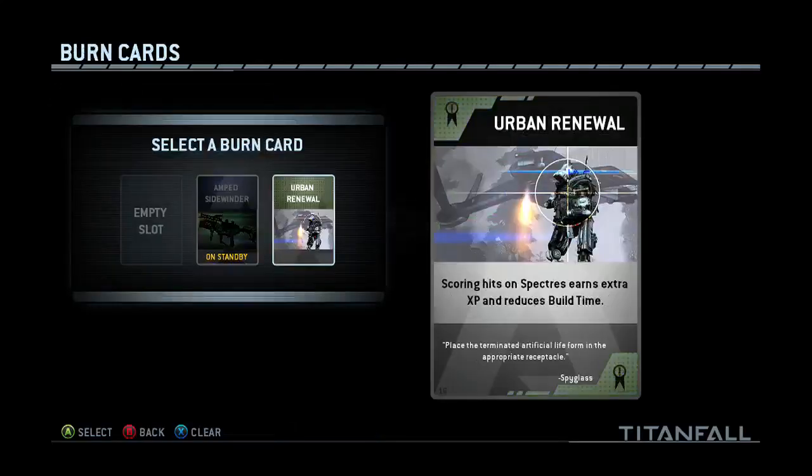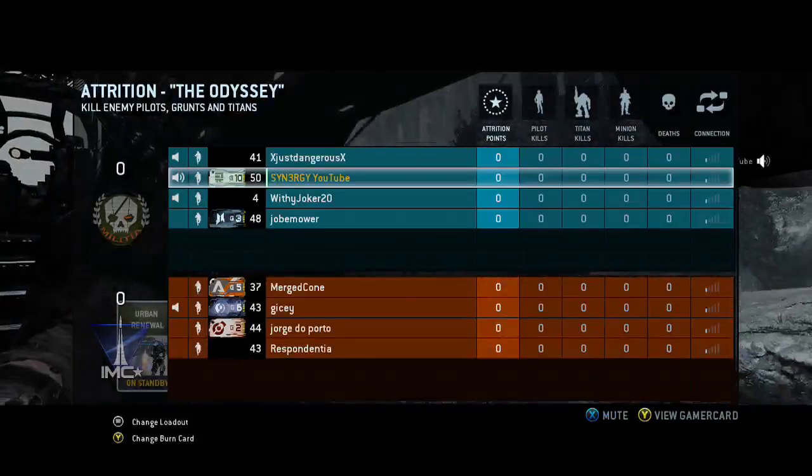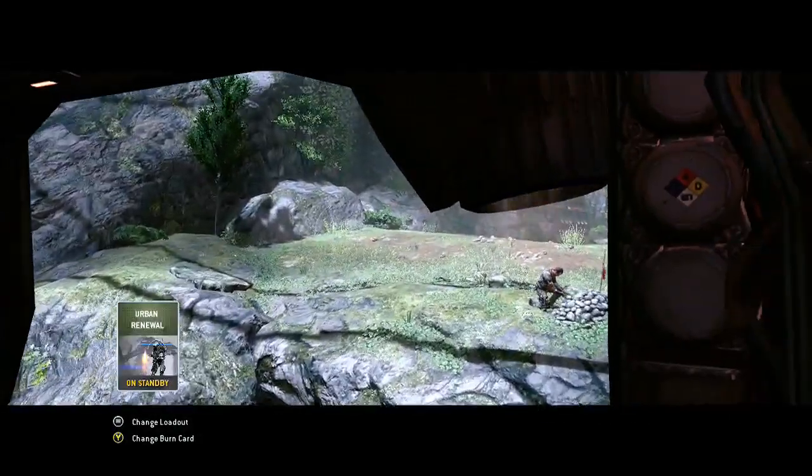Hey guys, Synergy here and I'm bringing you a brand new gameplay. This one's going to be on the Odyssey and it is Attrition again. Basically what we're doing in this one is we're going to show you a 17 to 1 gameplay and it's going to be against some high ranks. There is another high rank who ends up joining their game as well.